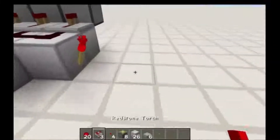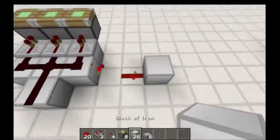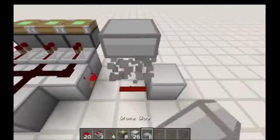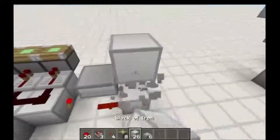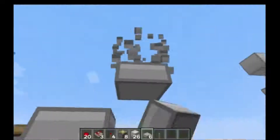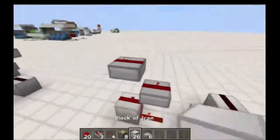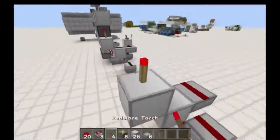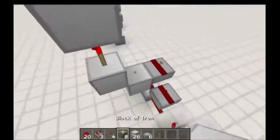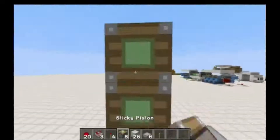Now you want to come over here and do the same thing. It's just a reverse: redstone, block, upside down half slab, and an upside down half slab right here with redstone. Then a block, a block up, redstone torch, block, redstone, and two sticky pistons.